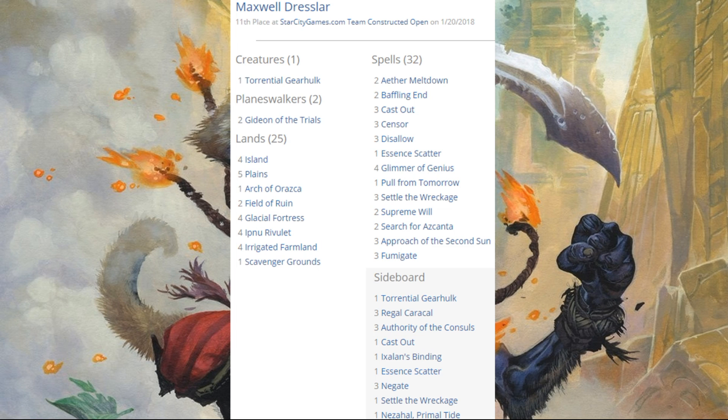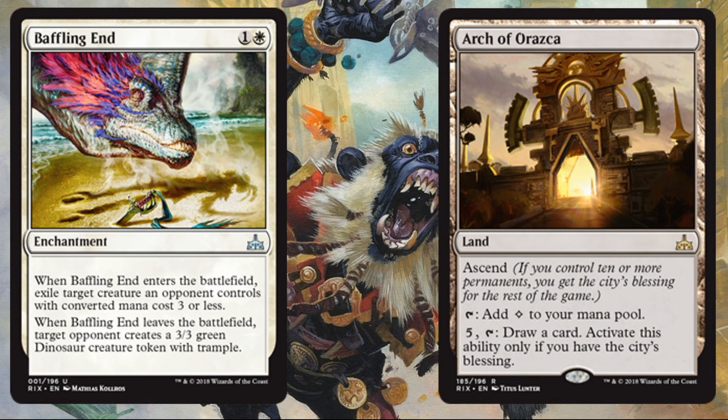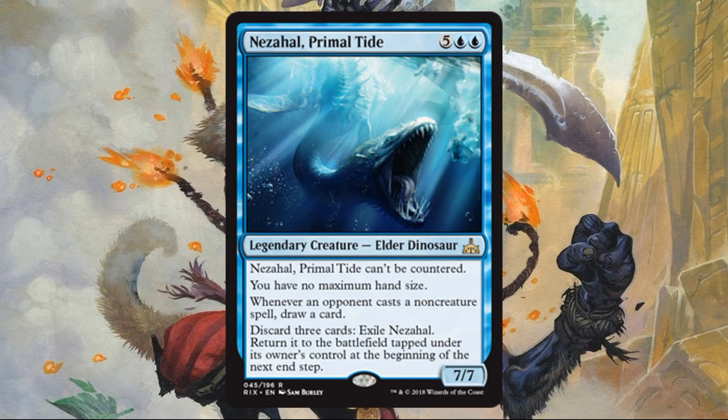11th place was an Azorius Approach deck. Approach looked really good at the beginning of the previous meta, and with one new card I mentioned during preview season, it felt like this deck could get stronger — and it definitely did. We'll have to wait and see if it can break into a top 8. The new impactful card was Baffling End: I said when it was previewed that Approach decks sometimes had trouble with early threats, and this is a great way to deal with early aggro. The deck also ran Arch of Orazca — if your mana base can support it, why not? Out of the sideboard, Nezahal, Primal Tide Elder Dinosaur appeared as a one-of, good for control matchups.